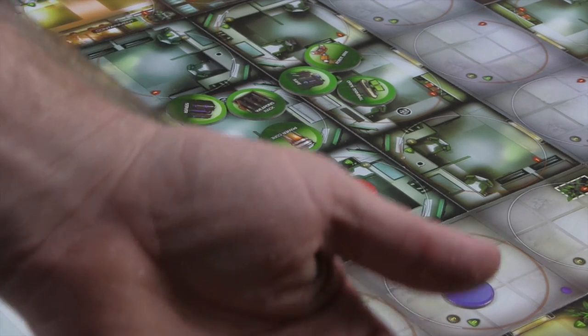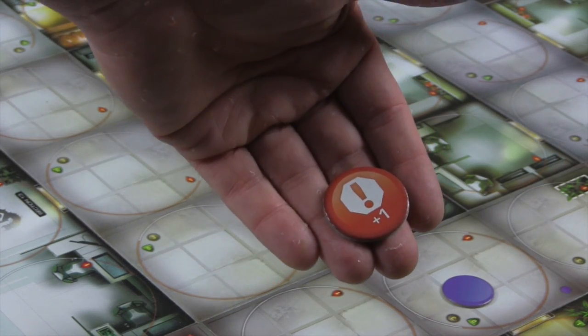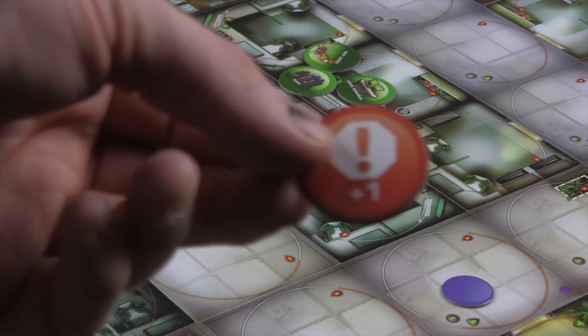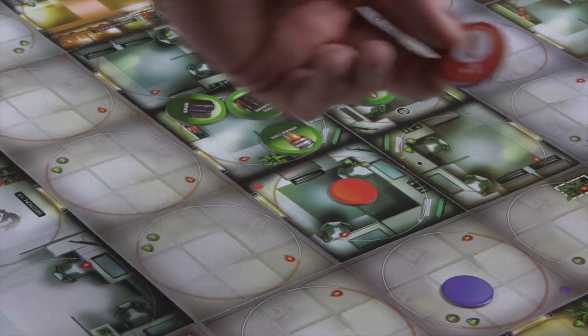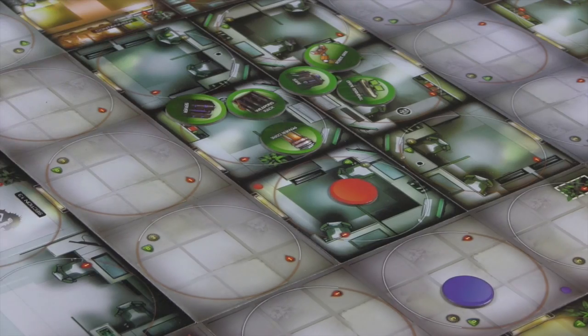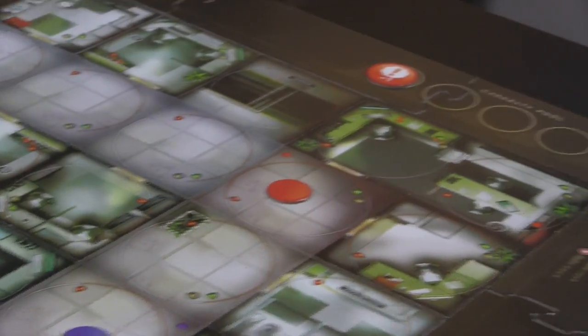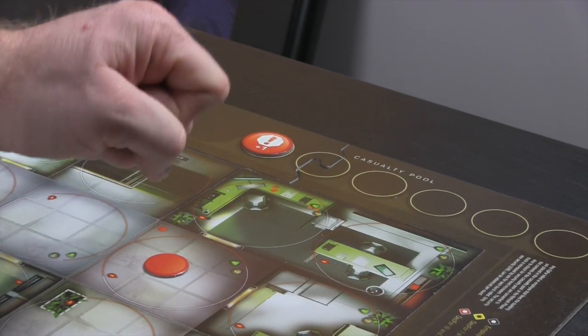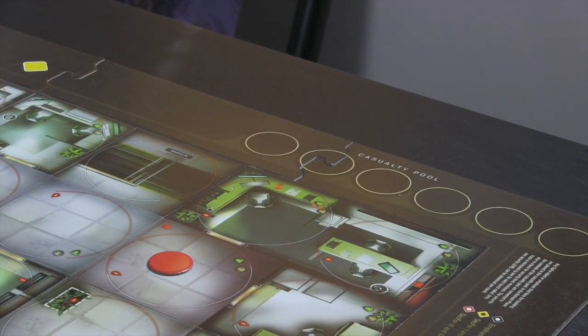The next is the automatic security increase token. If you've done something that automatically increases the security - for instance, placing a certain number of collateral damage discs - you put that security token in the casualty pool and it says security is going up. We're going to put that to the side.